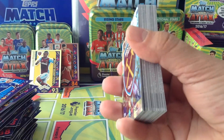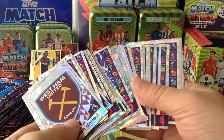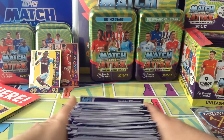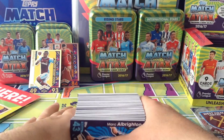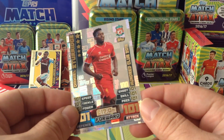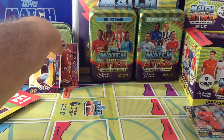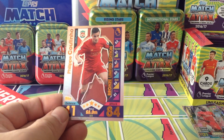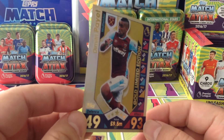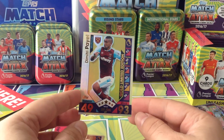25 packets — 4 Topps Match Attax. All the base cards, 25. I'll show you some of the big hits. Daniel Sturridge 100 Club legend from 2015. A Coutinho bronze limited edition. And — big boom — the big boom is a Payet gold limited edition.